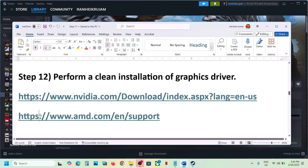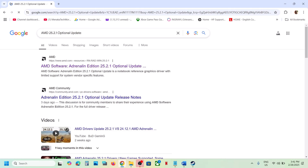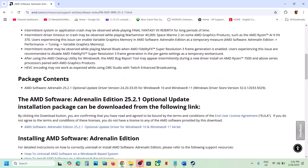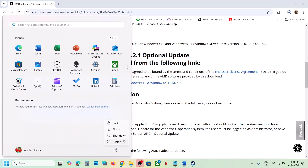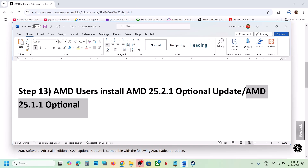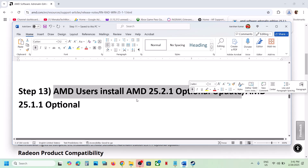For AMD users, also try installing the AMD 25.2.1 optional update or the AMD 25.1.1 optional update. Search for these in Google and go to the AMD website — you will see new game support for Monster Hunter Wilds listed there. Download and install the update, restart the computer, and launch the game. The latest one should work, but you can also try 25.1.1 if needed.